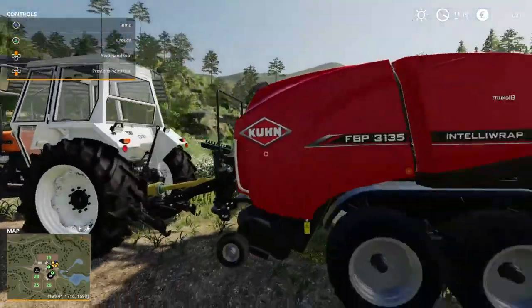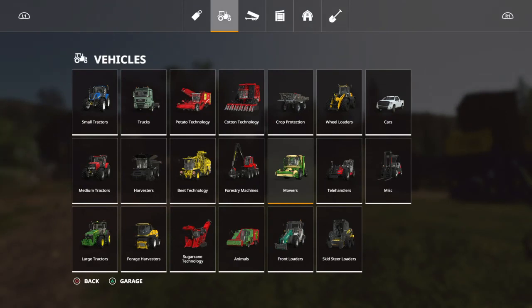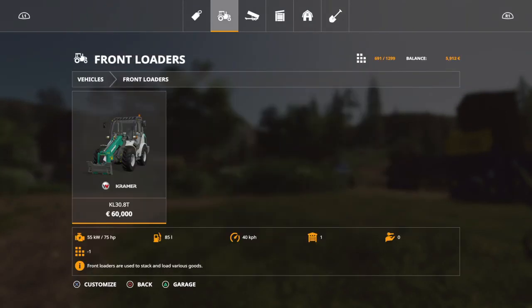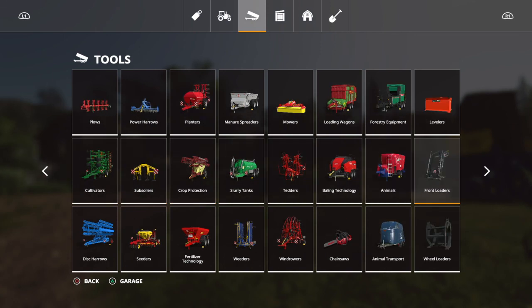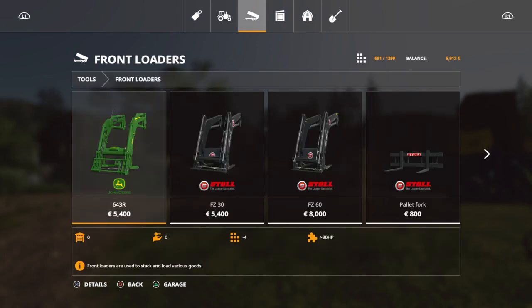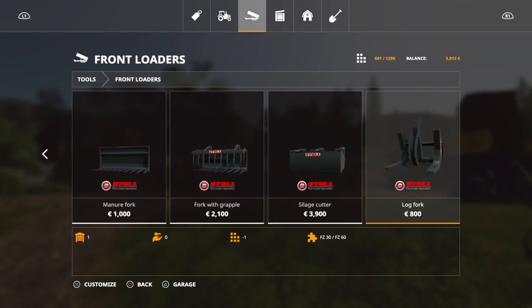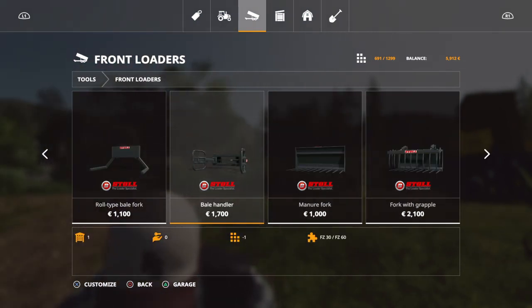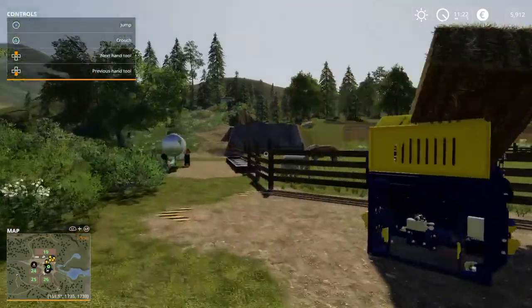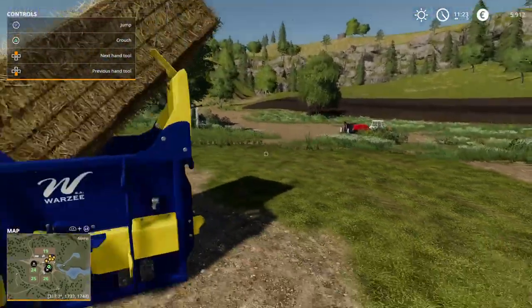And then if you don't want to buy a baler stack, you can come over here and buy a front loader, which is this thing right there — a front loader. That's 60,000. Then you can go into front loaders right there, and then you can get a pallet fork, bale spike, or all these different types of things. Or you could get a bale handler, which is the one that I like, cause it's just easier to put in here. Please like and subscribe, and I'll see you next time.